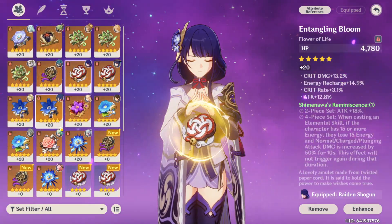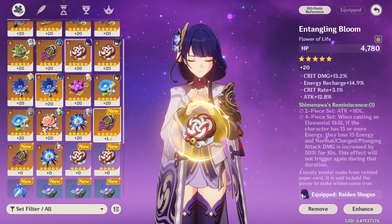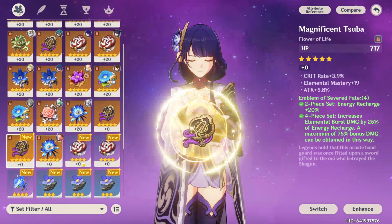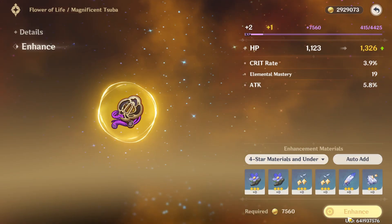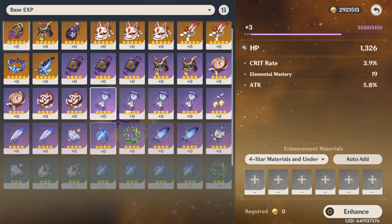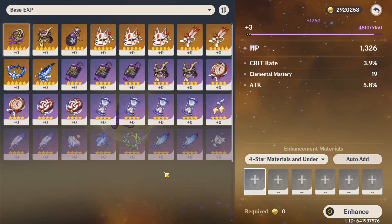Alright, let's take a look. This one is a really nice flower. It has 14 ER, but I could sacrifice that because I already have a crap ton of ER. Come on, do it — you know you wanna. Oh, that's not enough. Damn it.